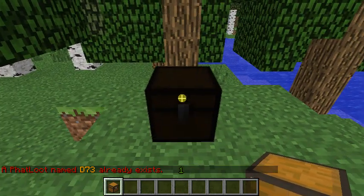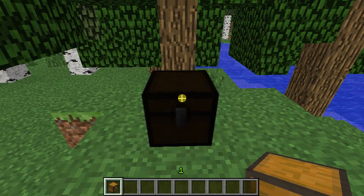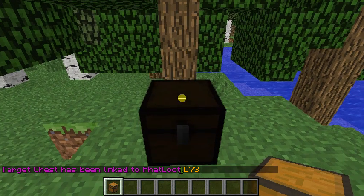How to link it: you have to look at it, put your crosshairs onto the chest, and then you do slash loot link D7-3, and it says the target chest has been linked to Fat Loot D7-3.